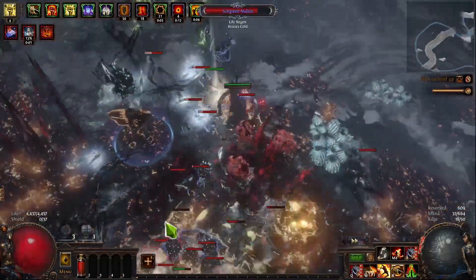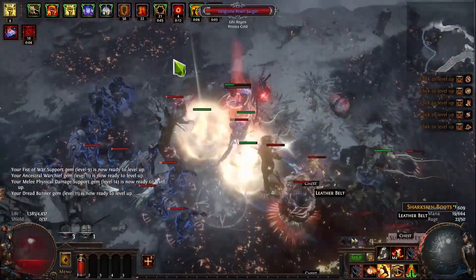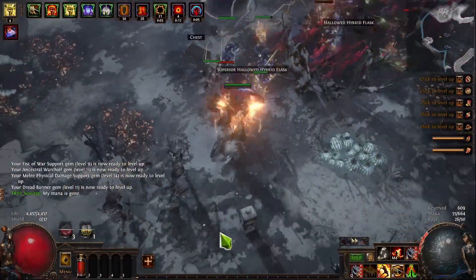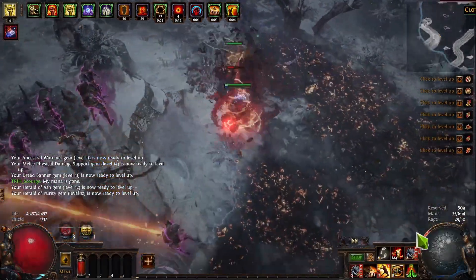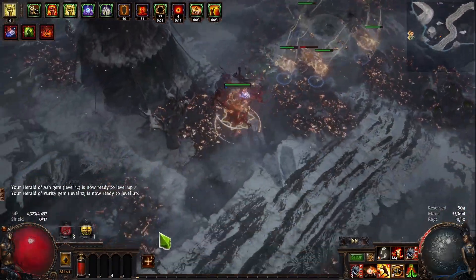The Juggernaut is a really defensive ascendancy, so it's great for new players who really just don't like dying all the time, or anybody who just struggles in content. With more and more budget you're going to be able to push into 6k life, you're going to be able to get double or triple the damage than what you're seeing here, and you're just going to have a good time because you can make a lot of mistakes.